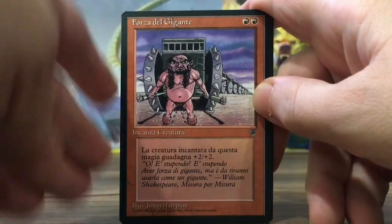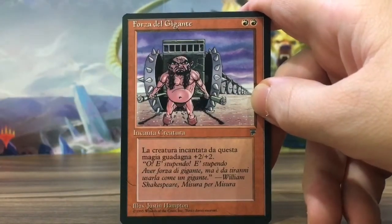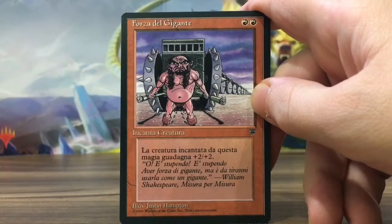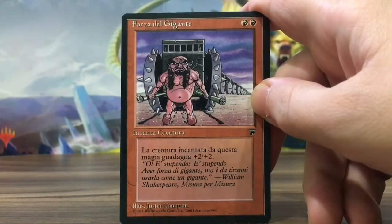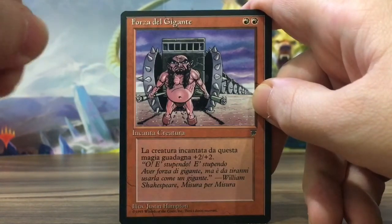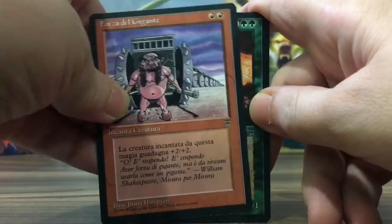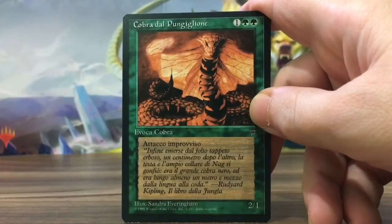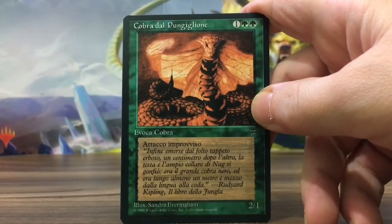And the Giant Strength — I did that video where I complain about Wizards, and I said they should ban this card. It's Justin Hampton. It's neat, kind of like a combat trick, but it's an enchantment. And you got the Hornet Cobra — the artwork by Sandra Everingham. I got a signed card by her.